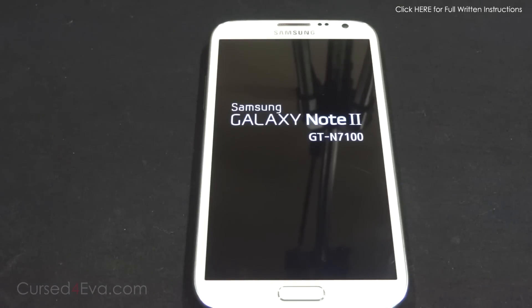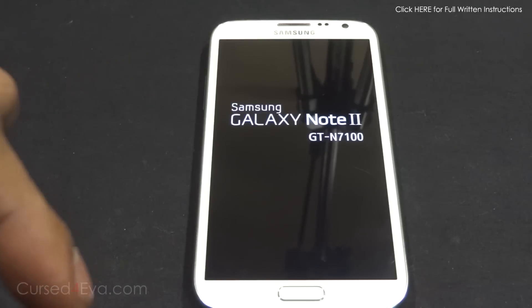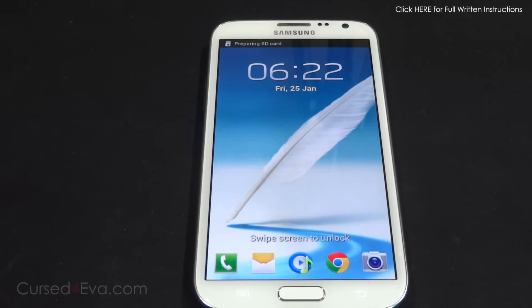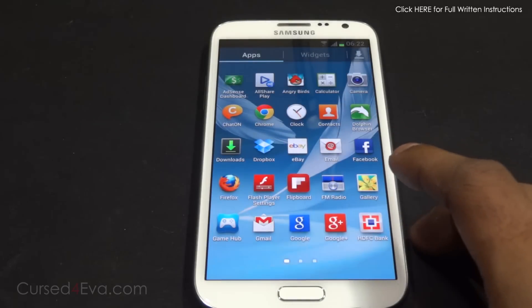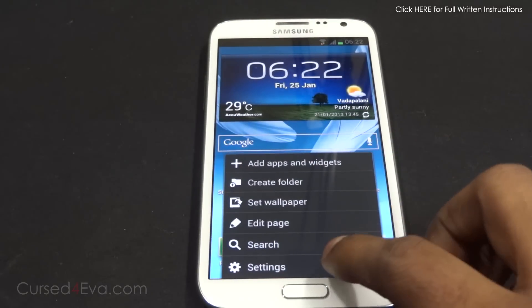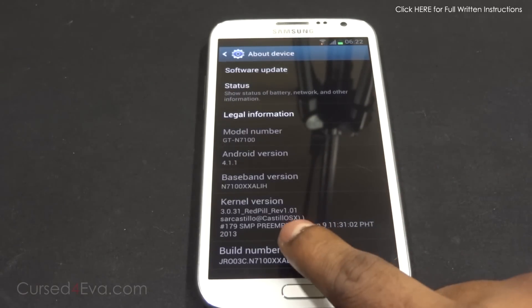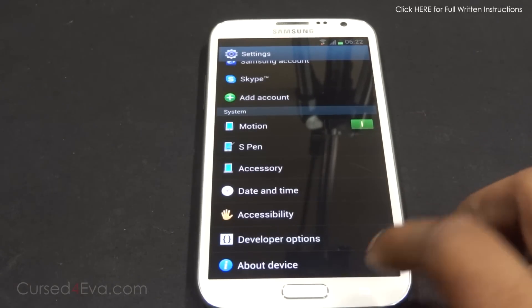While the Note 2 is rebooting, go ahead and hit the subscribe and like buttons — thanks a lot! We're back up. To double-check whether the kernel was installed correctly, go into Settings, scroll down to 'About Device', and under 'Kernel version' it should say 'Red Pill.'